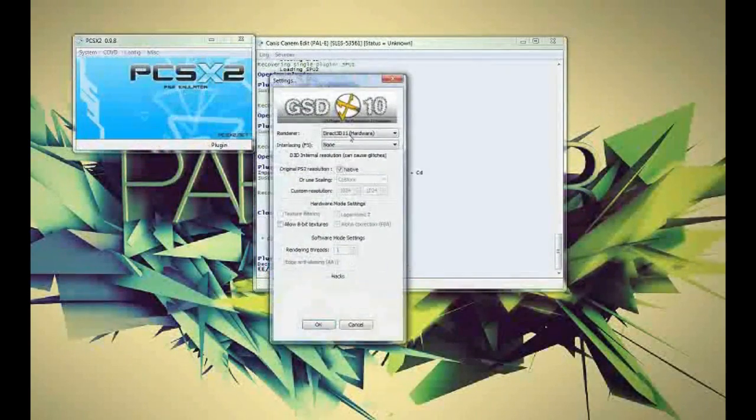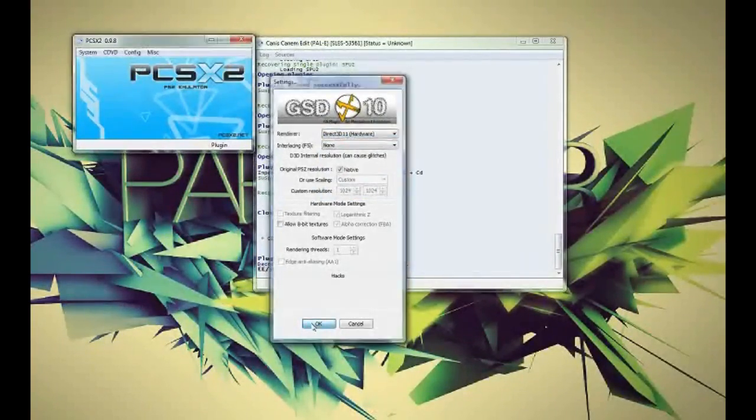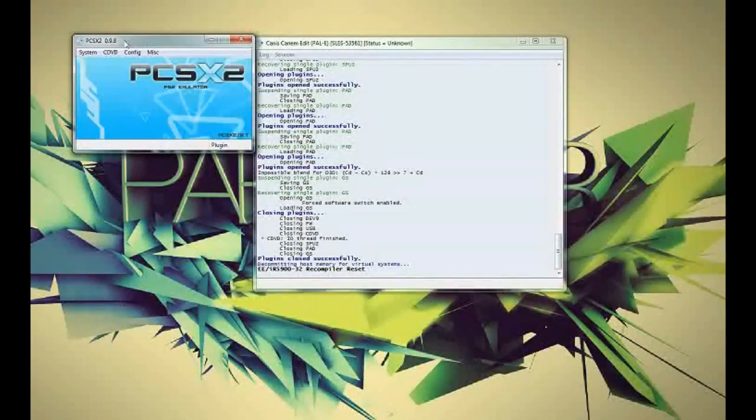Back into plugin settings — I'm using the renderer Direct3D 11 hardware. I've got no interlacing. I'm having the PS2 resolution as native; I'm not using a custom resolution. I did try Direct3D 9 hardware and Direct3D 11 software, but none of them are as good as Direct3D 11 hardware — though that is just on my computer, so it might be different for you.